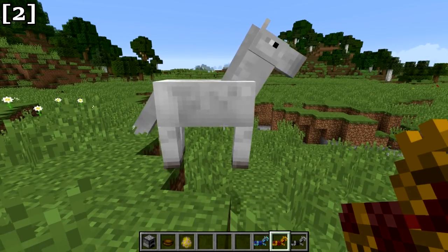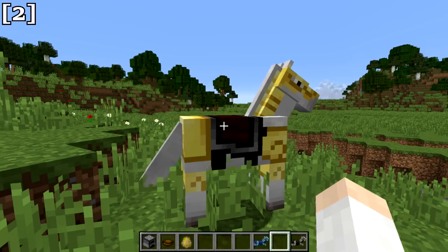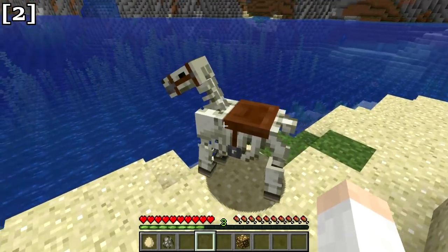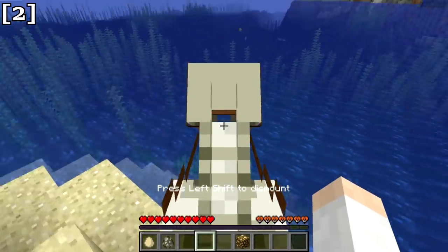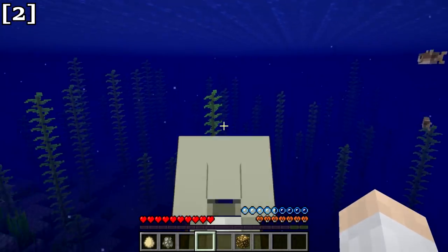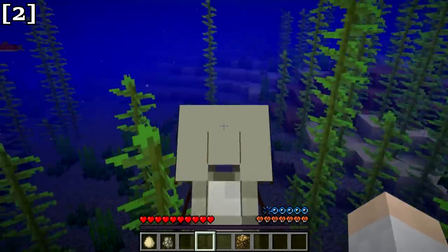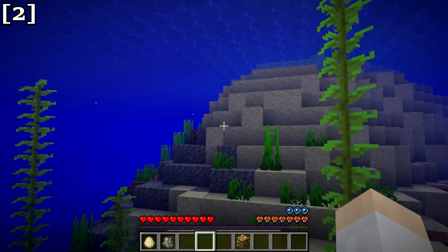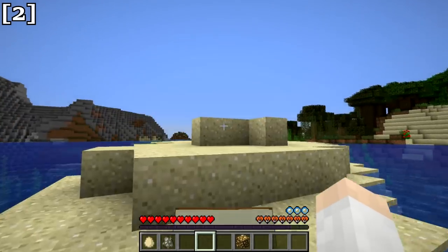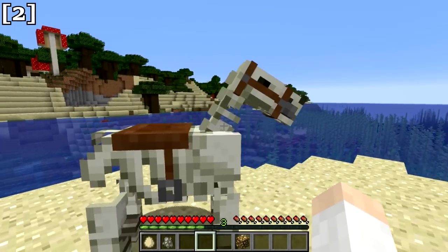The horse model has changed in Minecraft 1.13, which also brought subtle changes to all types of horse armor. Skeleton horses can now be ridden underwater — you can walk up blocks and move around quite quickly on the ocean floor, making skeleton horses a useful way to travel both on land and underwater.